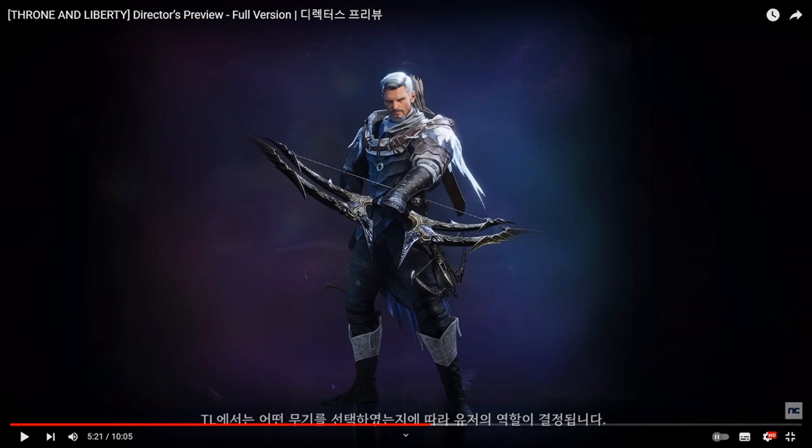The first weapon you can see here from the director's preview is the bow. In Throne and Liberty we will not have any kind of classes. However, by picking your weapon you decide which role you want to play. You will be able to use two different sets of weapons at the same time and switch between them. Here in front of you is the first weapon: the bow.